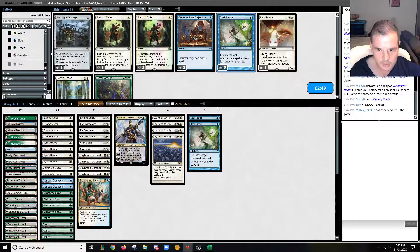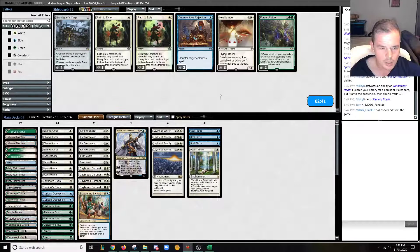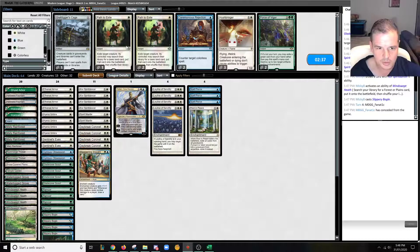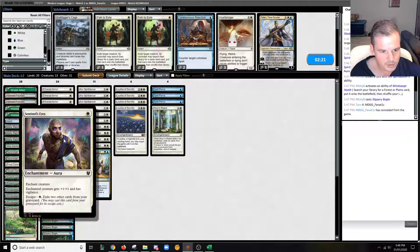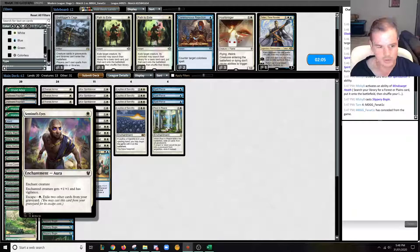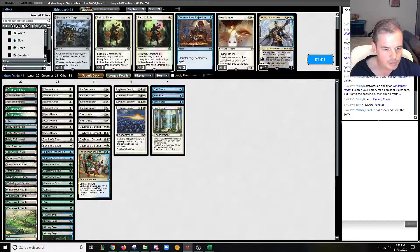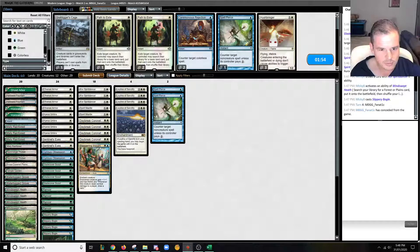Sideboarding: I don't hate Spell Pierce here — seems pretty good. Rest in Peace is okay but that could be overboarding. Path — I don't really like Path against Jund; our creatures are generally going to be bigger. I love our card draw spells and Spirit Mantles. Teferi doesn't really do anything, so that's an easy cut. Sentinel's Eyes is pretty decent. If a creature goes to the graveyard, we can use it to filter how large their Tarmogoyfs are, or remove creatures so that Scavenging Ooze doesn't get bigger. I might cut a Core — it's a little bit weaker. We'll go two Spell Pierces. Two Spell Pierces and four Leylines seems pretty good to me.